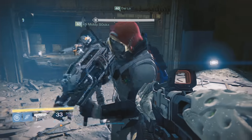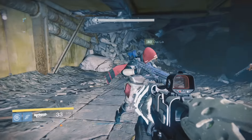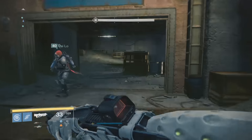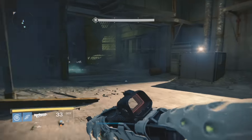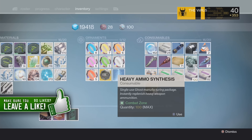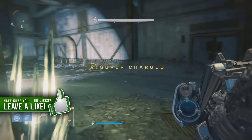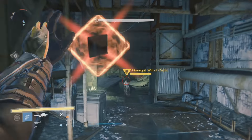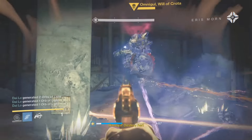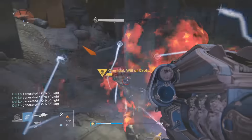At the moment we're using three hunters — two Celestial Nighthawks and one tether. It's basically the old method, nothing new to it. You could run a sword or you could run a Gjallarhorn; I'm running a Gjallarhorn right now. I'm going to pop a synthesis so I've got a good amount of ammo. So here we go — what we do is we throw a grenade at her, get her low, and then we Celestial Nighthawk her.